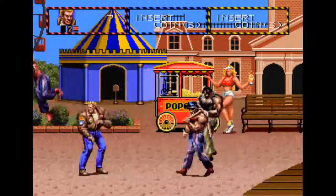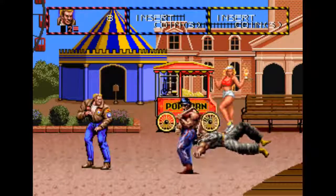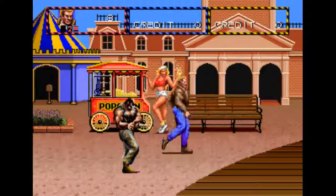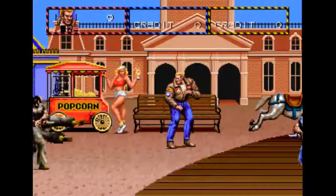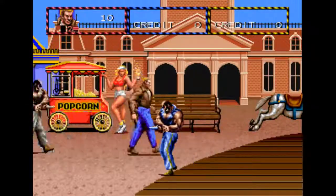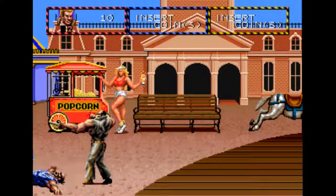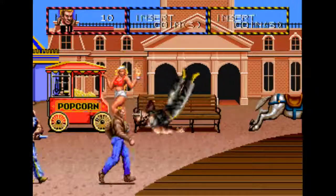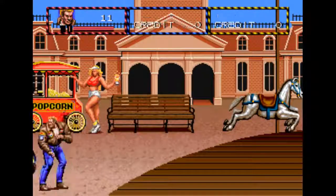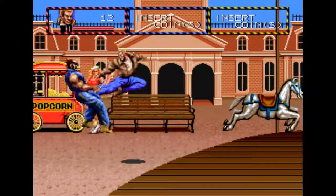After your jump attack you can press attack to pick them up, and attack again to throw them. You cannot pick up someone that was thrown at. You can also press both buttons to throw them up in the air — that slam does more damage, at least to the person you're throwing, not the ones being thrown into. If you pick them up over your shoulder, you cannot do the upward throw; you have to pick them up while they're grounded.